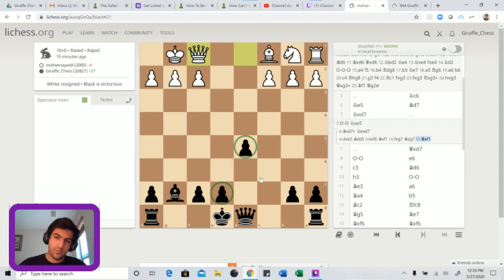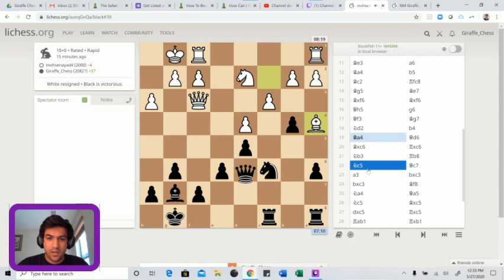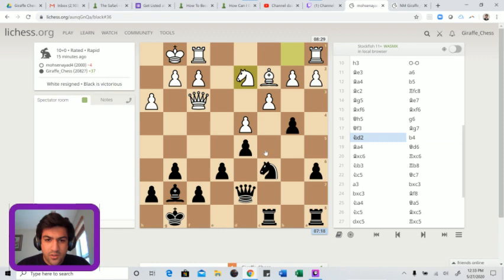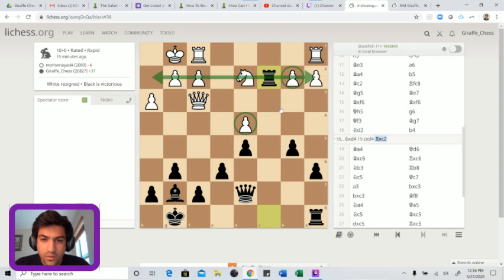We have opposite-colored bishops but don't be intimidated by opposite-colored bishops in middlegames - they're definitely not draws. I'm realizing I missed the tactic here - I played b4 going for the thematic minority attack, but I actually have knight takes d4, a fork between the queen and the bishop. D4 is loose, b2 is weak, and we already have a rook infiltrating on the second rank.